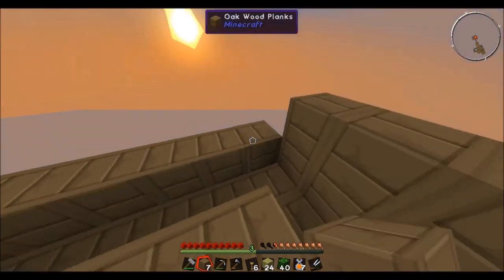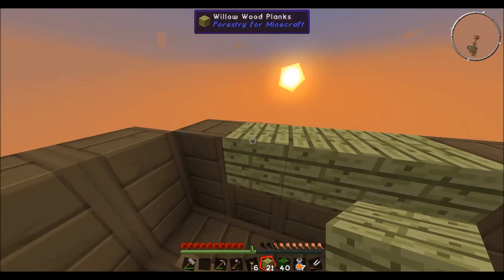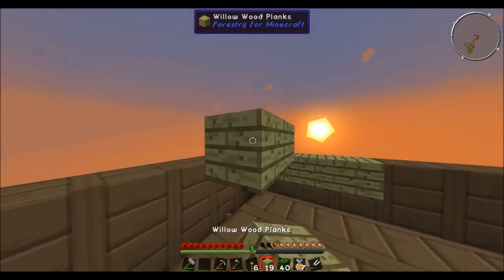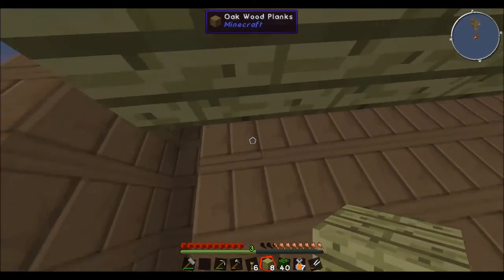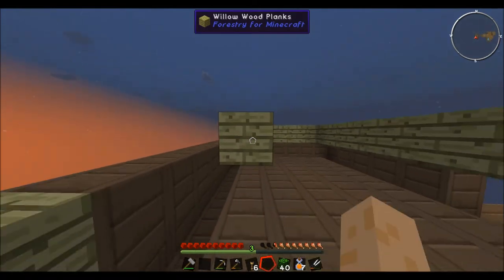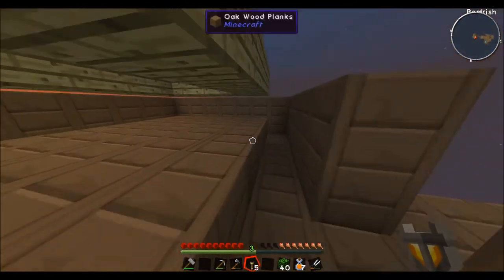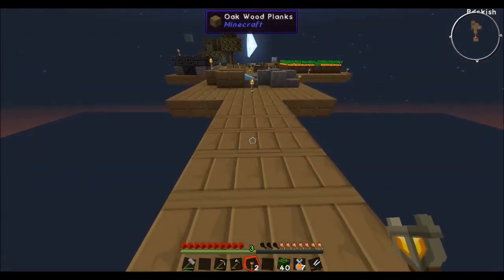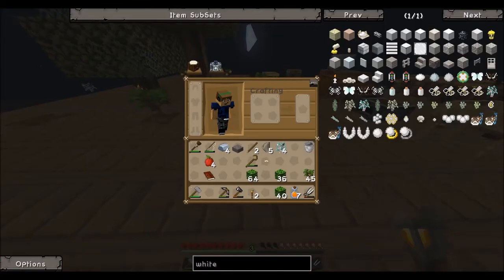There are a few trees that grew, so that's good. We're just going to use these for now — let's get it going. We'll create a gap right here where we can place a door so we can jump up once we kill everything and collect the resources. Light it up a little so nothing bad spawns outside. We don't want anything to spawn until we get our place fully set up.